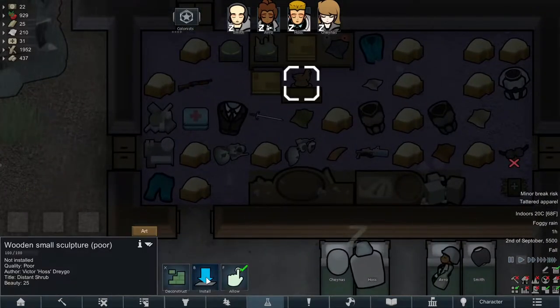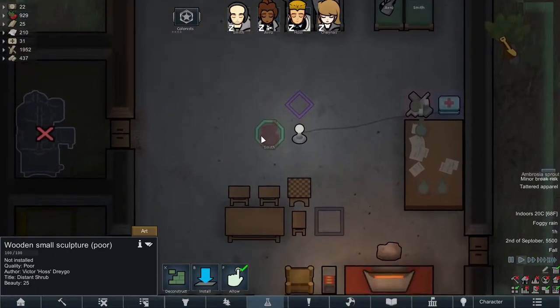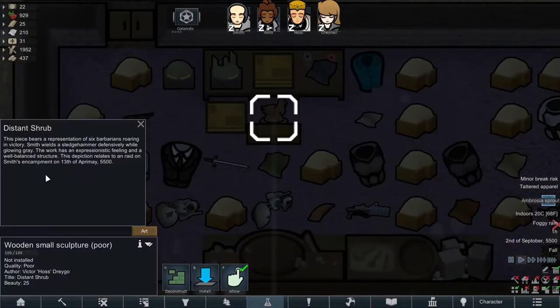Hoss managed to make a poor quality small sculpture. Well, that'll still help out with moods. Let's check out the art on that — 'Distant Shrub.' This piece bears a representation of six barbarians roaring in victory. Smith wields a sledgehammer defensively while glowing grey. The work has an expressionistic feeling and a well-balanced structure. This depiction relates to a raid on Smith's encampment on the 13th of April.